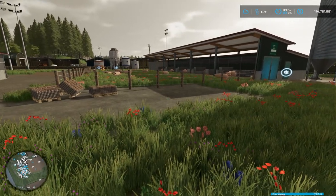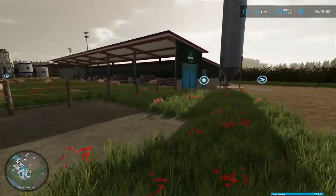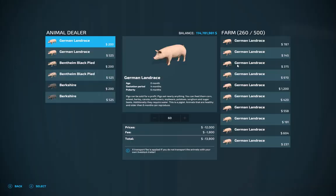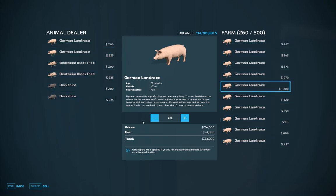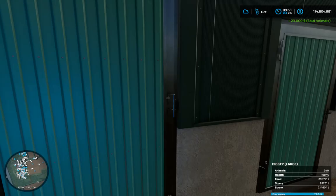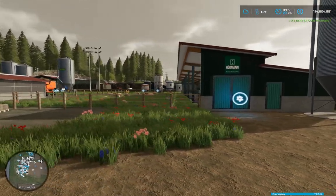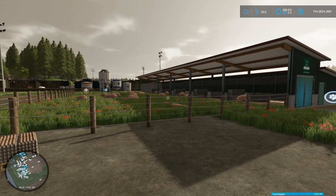Before we start into the final field, we bought pigs and never really done anything with them. I've just been feeding them. I think we bought 20, and I kind of got 260 now. We bought them at 5.25 per pig — that sort of doubles the price, so let's see what we get here. 23 grand? Is it worth all the food and all the feed? I think it would be better if I could take them to a slaughterhouse, but I've been looking and I can't find them.